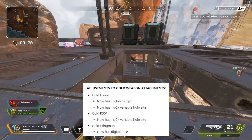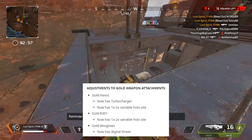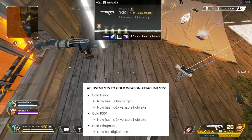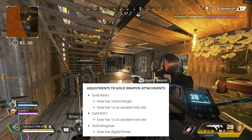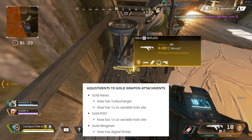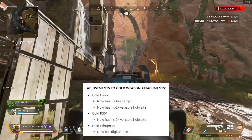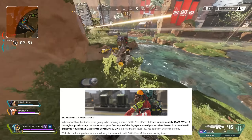Another change they made was adjustments to gold weapon attachments — there were a lot of attachments on special gold weapons that didn't really make sense. The gold Havoc now has a turbocharger instead of the select fire, which is much better, and now has a 1x-2x hollow sight. The gold R-301 used to have a 2x-4x sight, it's now got a 1x-2x sight. And the golden Wingman, which used to have a 1x-2x sight that everyone hated, now has what it always should have had — the digital threat.